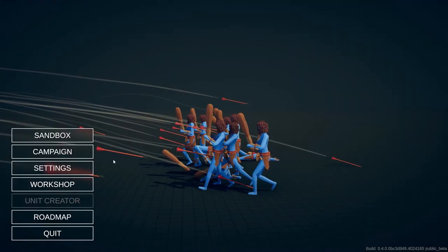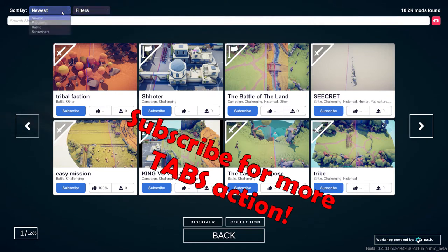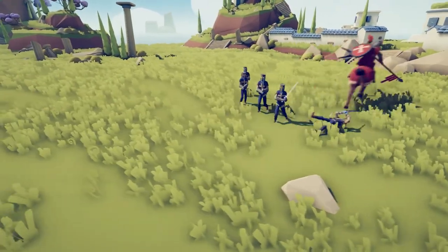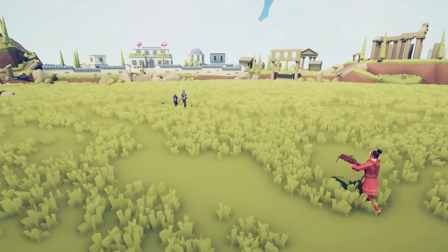Hello, welcome back to Gameisodes, and in today's video we've got a brand new update. In this update, they have released the full versions of the battle and the campaign creator modes, which are pretty neat. You can check those out in other videos, but today is about the two new secret units. So without any further ado, let's get right into unlocking those units.